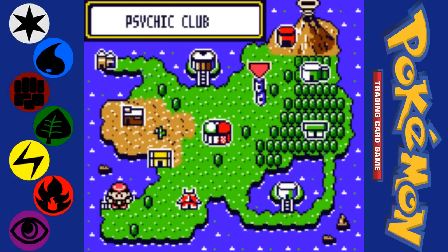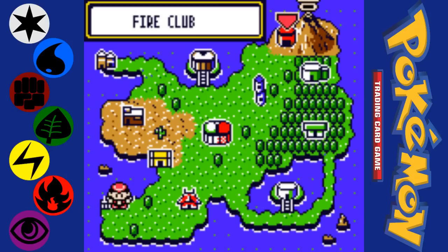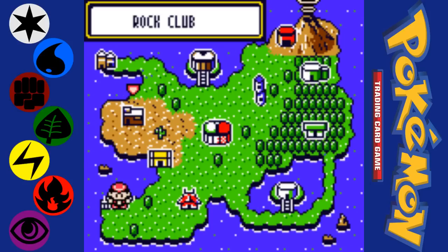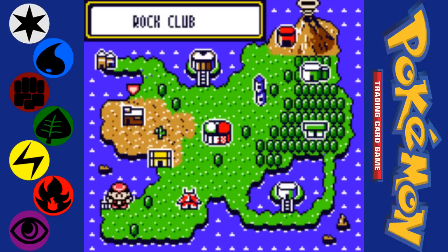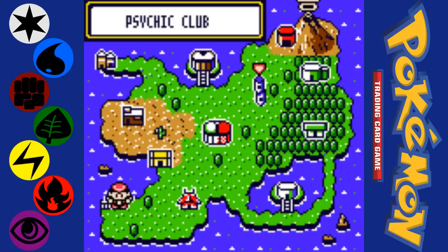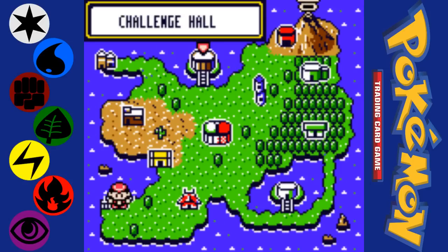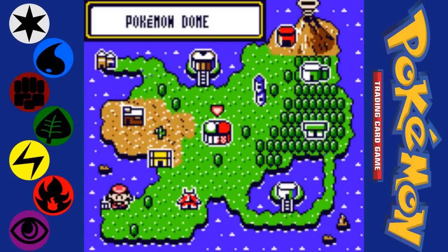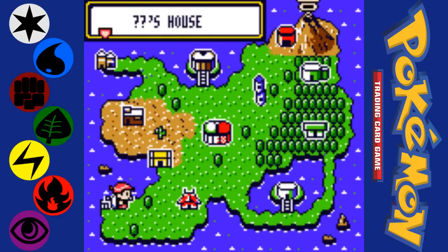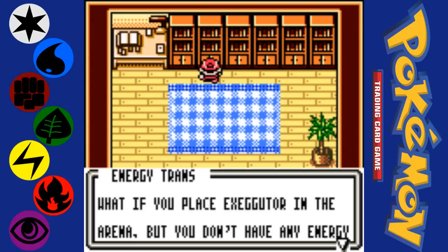This world is separated out into a bunch of different areas. There are the eight main Pokemon clubs: fire, science, psychic, grass, water, fighting, lightning, and rock. Each one is basically the equivalent of gym leaders. There you will find trainers who specialize in each particular type of Pokemon, and each one has a club leader which you have to defeat to earn their medal. The Pokemon Dome is where you go to beat the game. The Challenge Hall is where weird things happen and you have the chance to buy special cards.